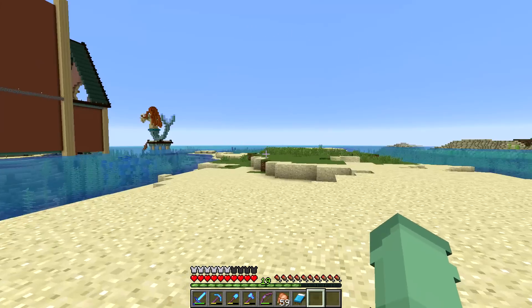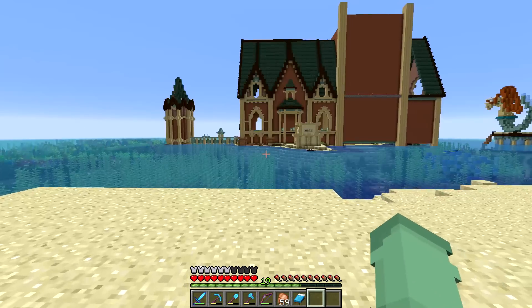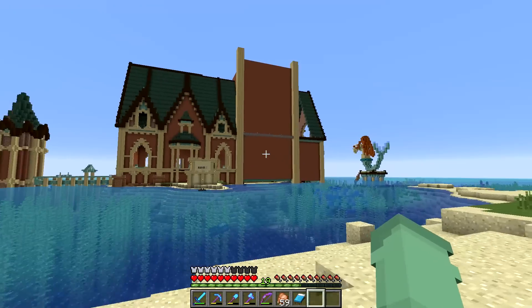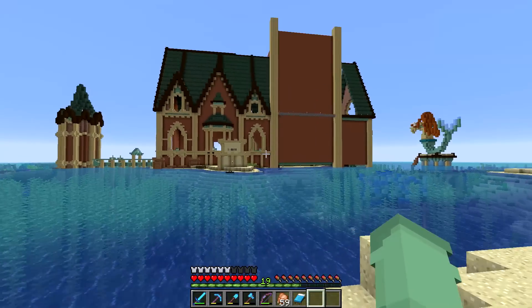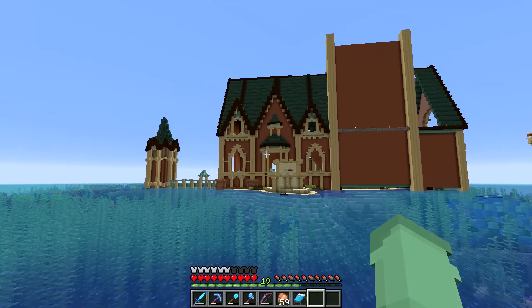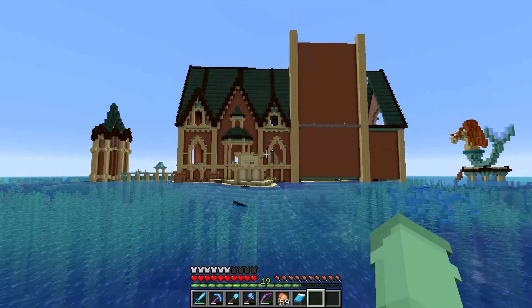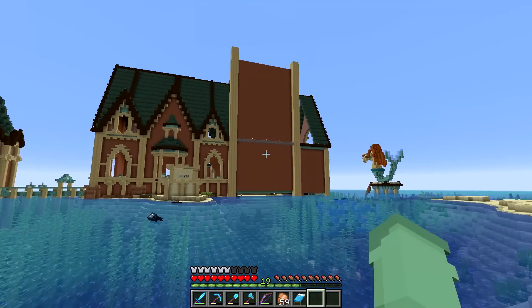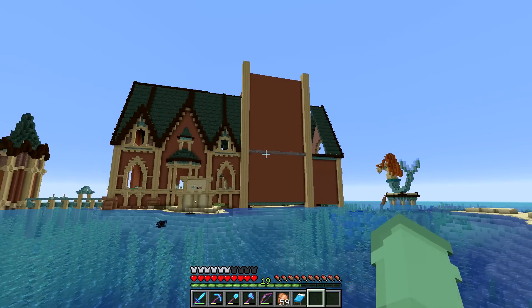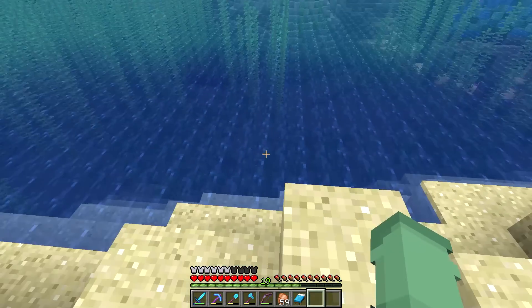This point I'm standing on right now is exactly where we spawned in on this world, and this place looked so different 25 episodes ago. We have changed so much about the land around here. The theme we're going for with this build is sort of an aquatic tropical paradise palace. This is only the first layer of the palace - we have plans for another once this tower extends all the way up into the sky.